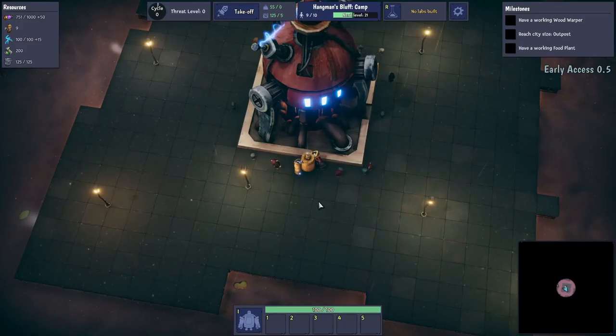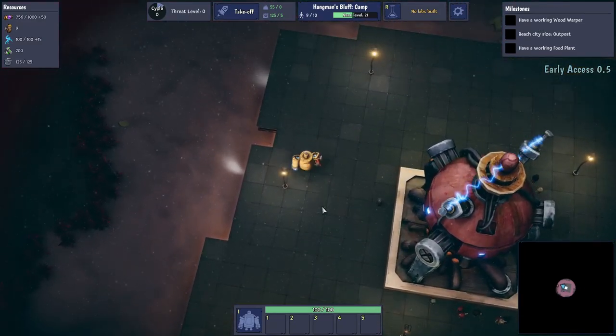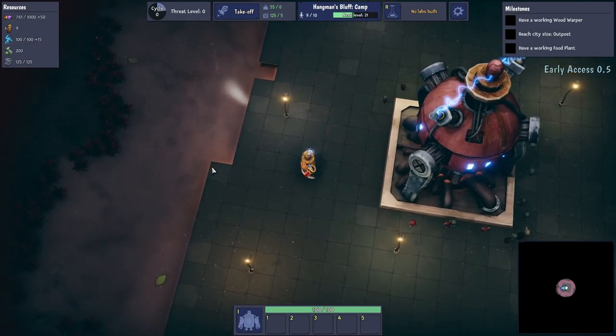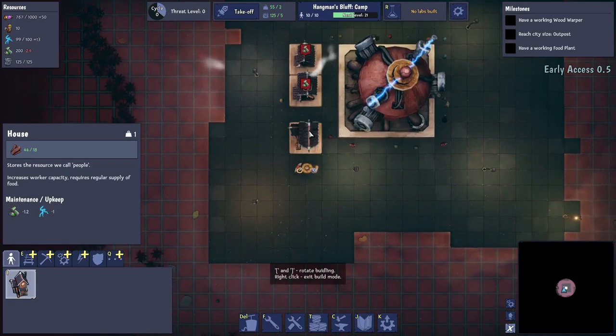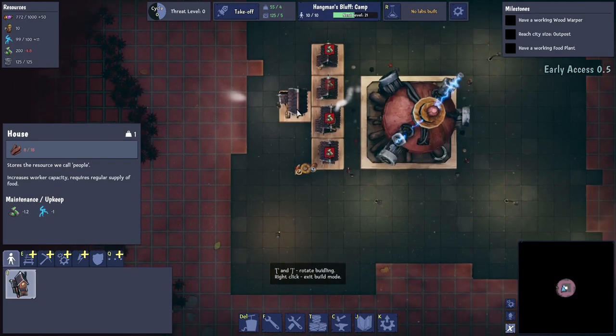Milestones are up in the corner — we need a wood warper. Here's our little guy and our citizens. I think what we're going to do is get food going straight away. Press space to build — we're definitely going to want to take houses with us, so let's build about three houses.